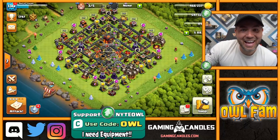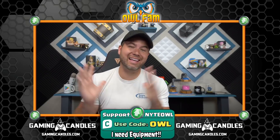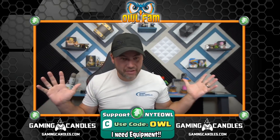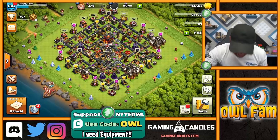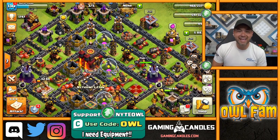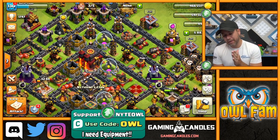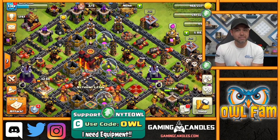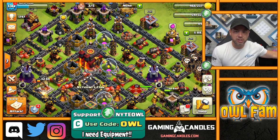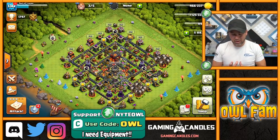Hey guys, welcome to this wonderful Clash of Clans video where we are going to be doing a lava loon attack - my favorite attack for Town Hall 10. I think this attack is great because you get a ton of loot. I did record this video once already, it got ruined, so I had to trash it because of the audio. Hopefully this audio works a little bit better.